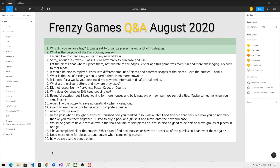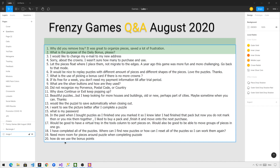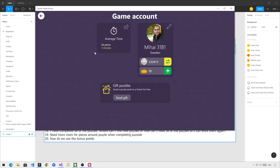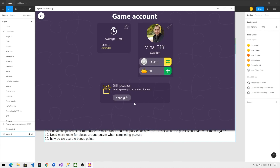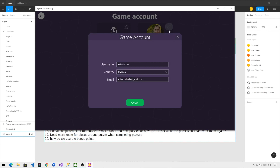Third question: I would like to change my email to my new address. While in the account page, you can go to the edit page and here you have the email address. I can change my address to a Gmail address and simply save it. You can see that if you open this page again, the email is updated correctly.